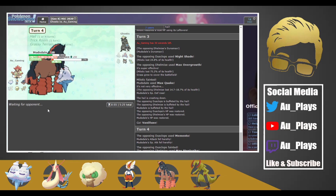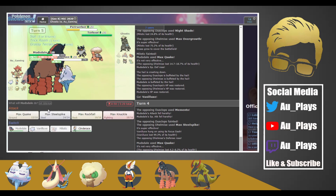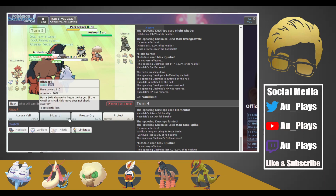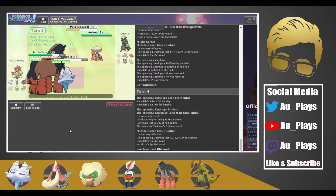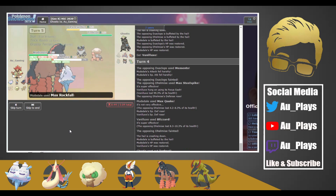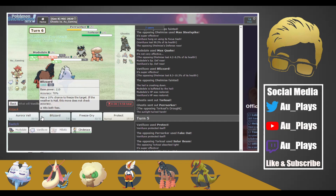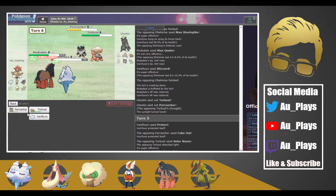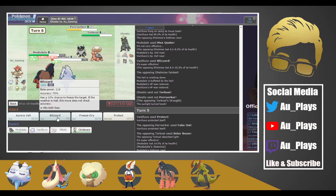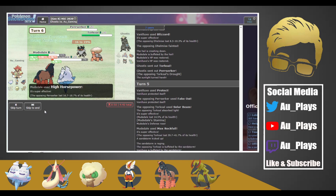That means this turn I'm free to Protect on Vanillux. They had Perserker and Torkoal left in the back. So I'm free to Max Rock Fall and Protect on Vanillux. They go for Fake Out and Solar Beam into Mudsdale, which doesn't really do a whole lot. So we change the weather, and now we are faster than Perserker. We go for High Horsepower and Blizzard — we probably miss — okay, Perserker took the damage and we get rid of Berserker.